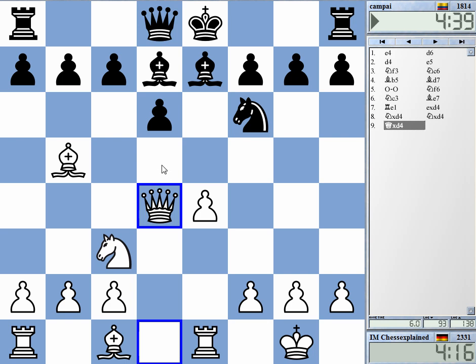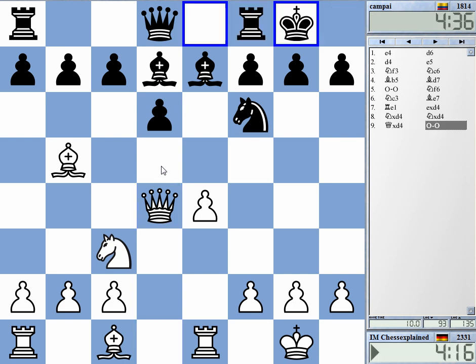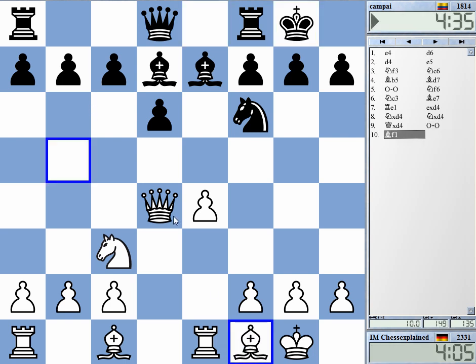Around 1906, 1908 — something like that. He didn't take on b5 surprisingly, so I'm going to take the bishop away to f1, trying to keep more pieces on the board as Black is a bit cramped in the center.